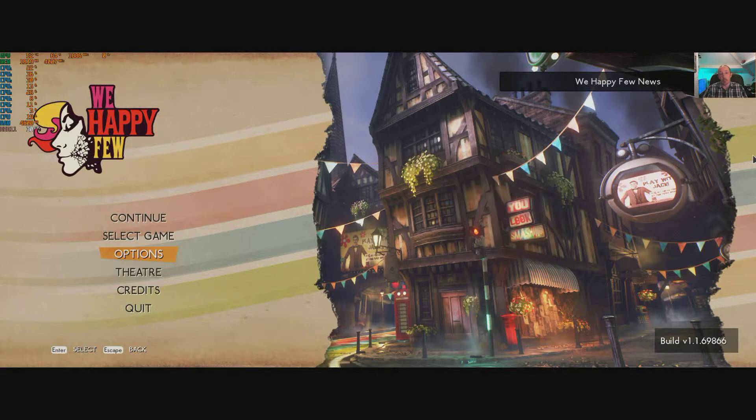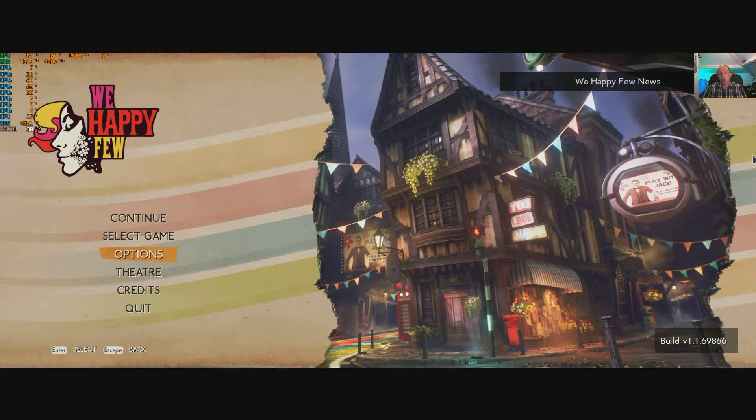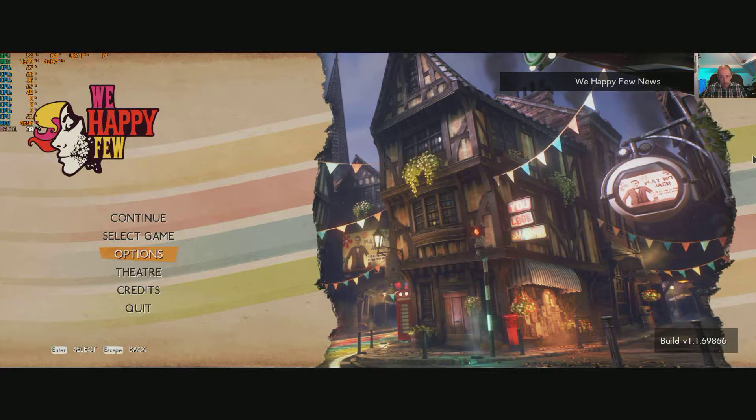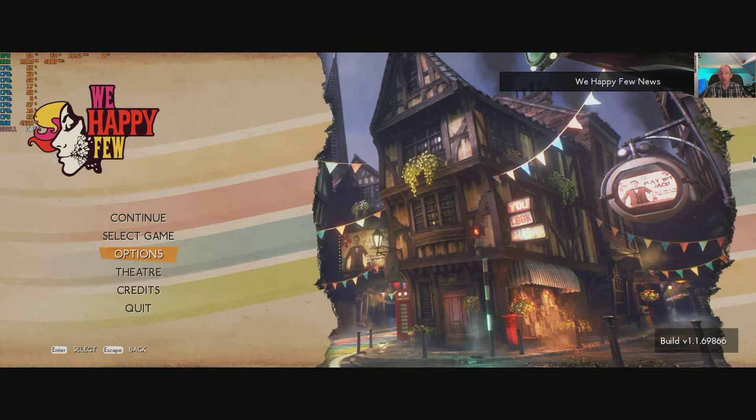It's the 6GB ROG Edition with the factory overclock. Hopefully we'll see how the game runs, and I'm going to show you every single option, whether it be languages or graphics. A little bit of gameplay just to show you it all moving around. We're going to go for the ultra setting, the medium setting, the low setting, just to see how it affects everything.